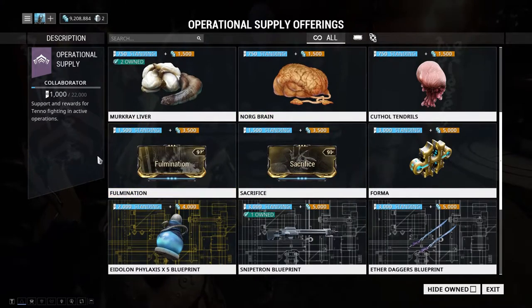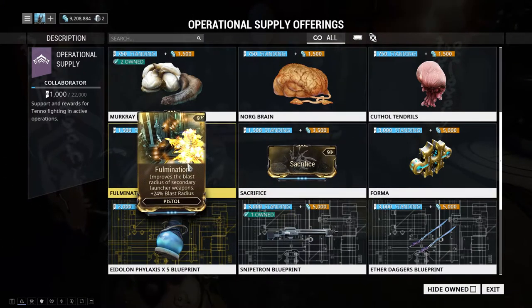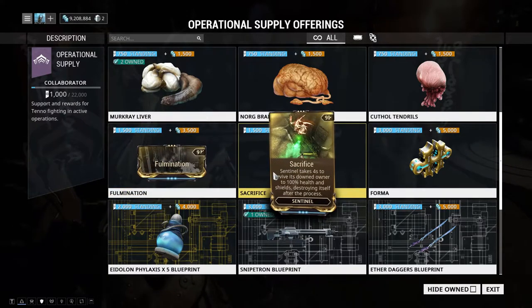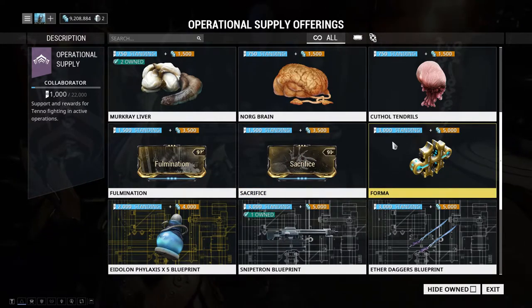We have these once-retired mods that are back: Fulmination and Sacrifice. Fulmination improves the blast radius of secondary launcher weapons at a max of 24% blast radius. Sacrifice has your Sentinel take four seconds to revive its downed owner to 100% health and shields, strengthening itself after the process. And we have Forma — a pre-made Forma for 3k standing and 5,000 credits, which is a really good deal.